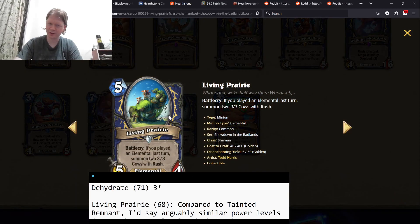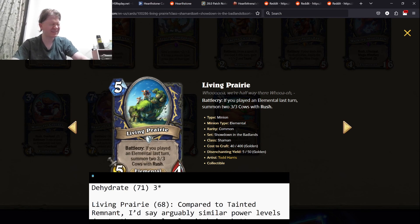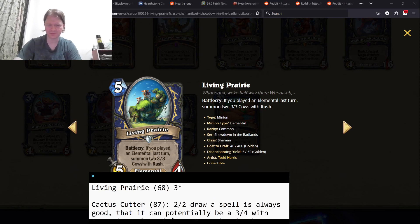Next one here, Living Prairie. Five mana, five-four. If you played an element last turn, summon two 3/3 cows with rush. First thought is Tainted Remnant — Remnant is a seven-four versus a five-four. This is seven damage versus two 3/3s. You get similar, more controlled removal, but you get a lot less face damage and a lot less board presence for the seven-four. So I would say worse than Tainted Remnant, which is about a mid-70s card. This is 60, which is three stars.